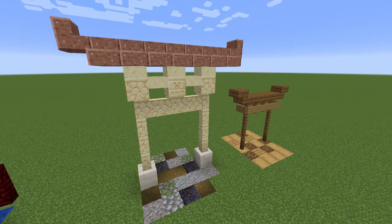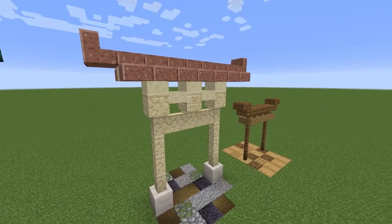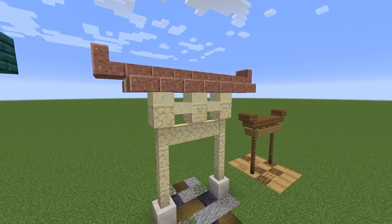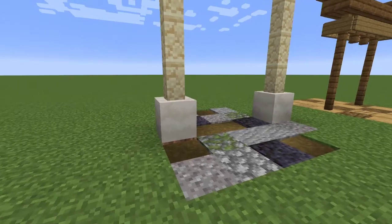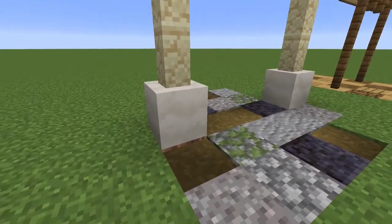Next is a slightly larger design made out of some different materials: sandstone and polished granite. This one uses sandstone walls for the legs of the arch, has some slabs in the middle for more structure, and then uses polished granite slabs and stairs at the top for the cap. Since this is a beefier construction, we're using two full blocks at the bottom to signify the base — in this case mushroom stems, which have a great organic texture but are still solid looking.